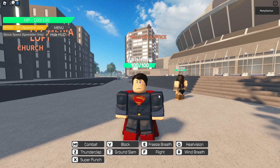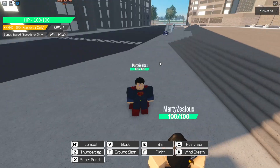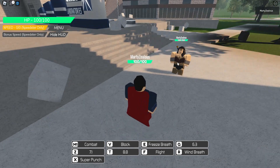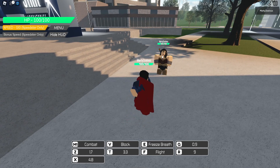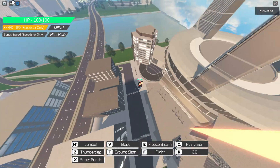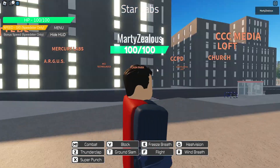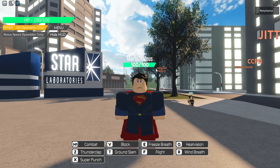Next up we have DCEU Superman. He has freeze breath — you're supposed to hold that. We have heat vision, which is a cool red laser. We have thunderclap, ground slam, wind breath, and super punch. He also has flight and can fly pretty fast. He's basically like a reskin of Superman with the same abilities, but this version looks really cool — I like the blue eyes a lot.